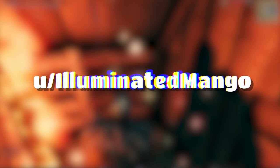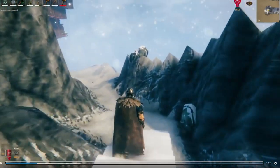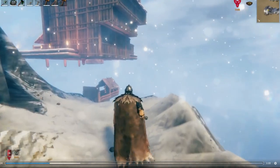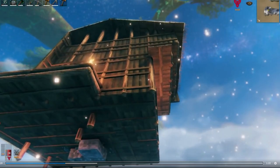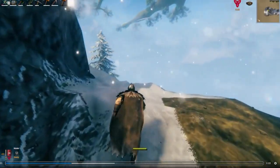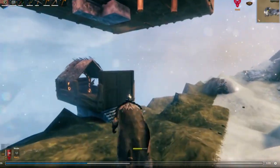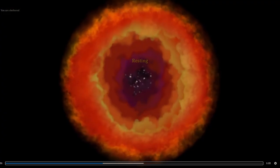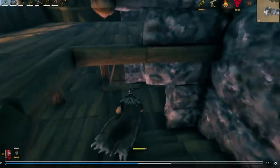Coming in at number three, posted by user Illuminated Mango, is this awesome sky castle he built with his wife. First things first, it gets 10 out of 10 just for the power of love factor — you love to see gamer couples teaming up and building things together. This is a curious looking site — maybe there's a natural brick structure that was floating and he built on top of that.